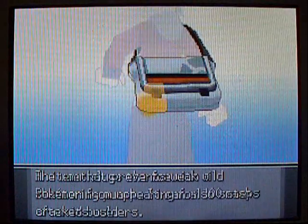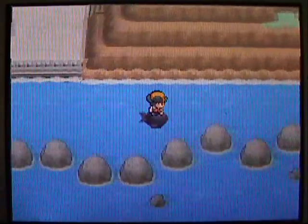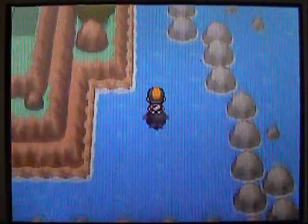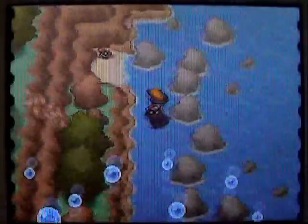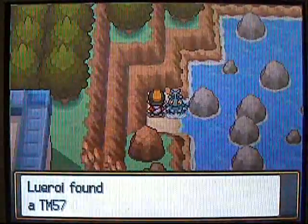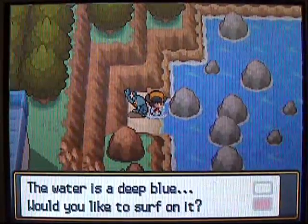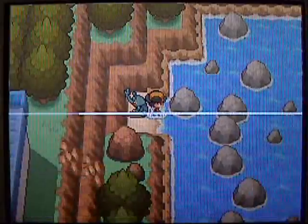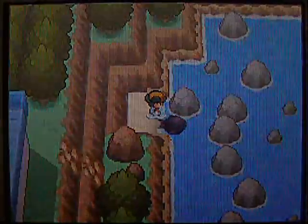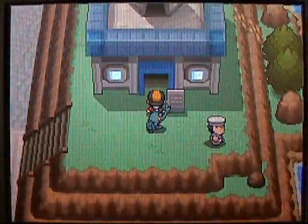There's actually a cool hidden item you can grab right here in Olivine City — you can use Surf right here in the water. Let's spray some Repels. The really nice thing about catching Water-types at this point in the game is that you already have the HM for Surf, so if you catch any Water-type you can immediately get a really good attack on it. Over here is TM57 Charge Beam — a pretty good Electric-type move that has a 70% chance of boosting your Special Attack. Let's head back to Olivine.